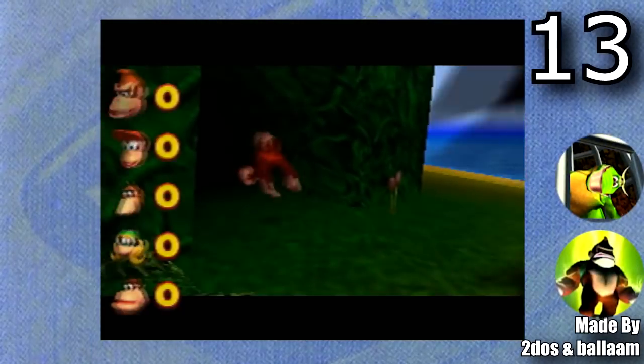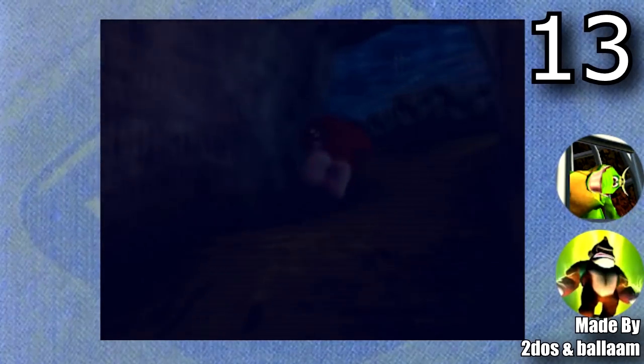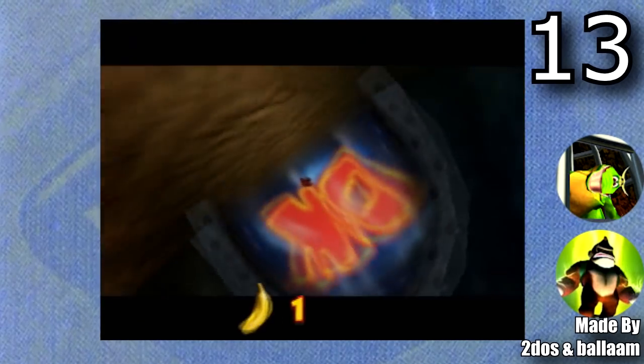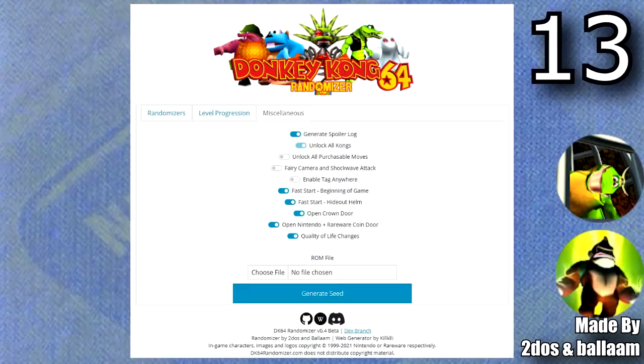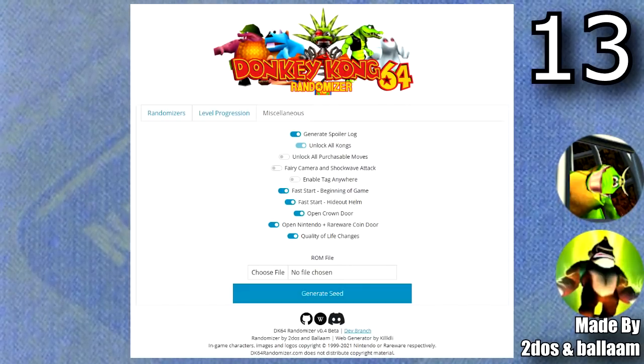Next is the Donkey Kong 64 randomizer, made by Tudos and Bollum. This hack has been out for a while but recently got updated to be console compatible. It randomizes all the loading zones, has a bunch of quality of life improvements, and there are tons of settings for a total custom experience.